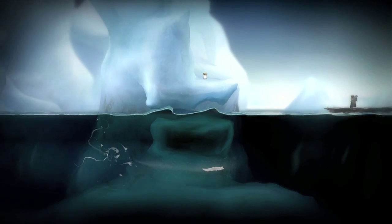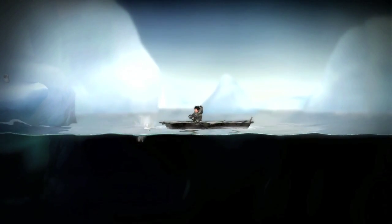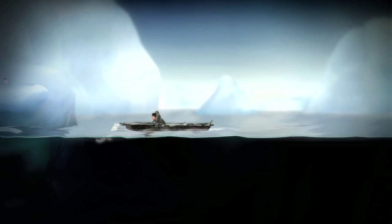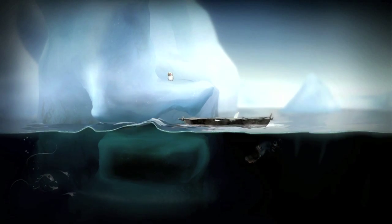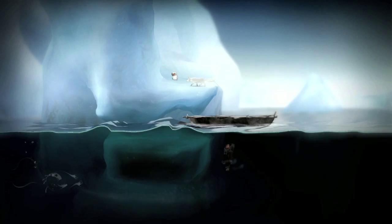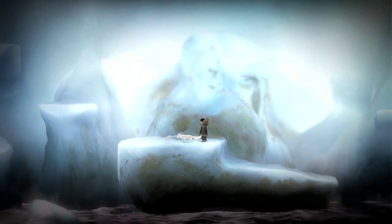Then swim underneath the current and hop back into the boat. With the human, paddle towards the iceberg and then you can hop up there with either character and grab the owl. That's the first cultural insight. That one's a little complicated, but there we go.